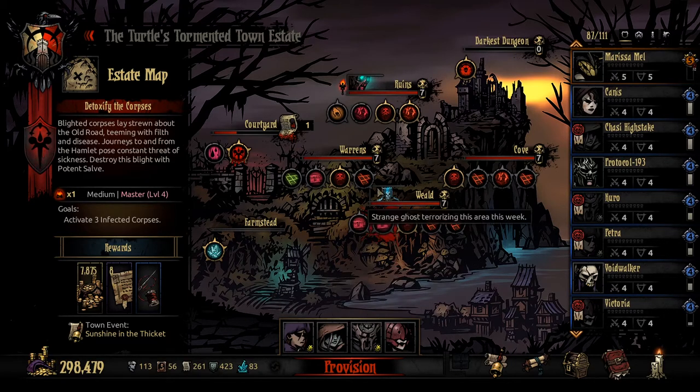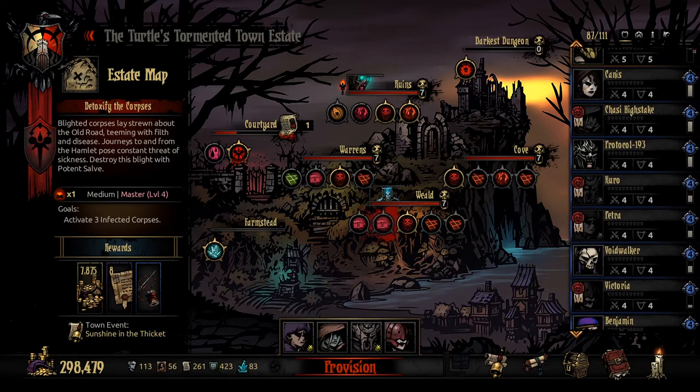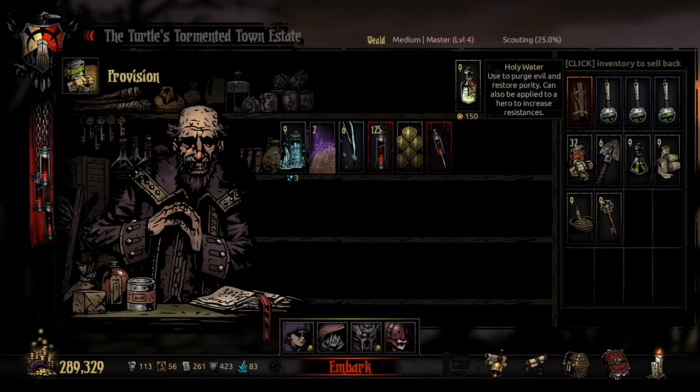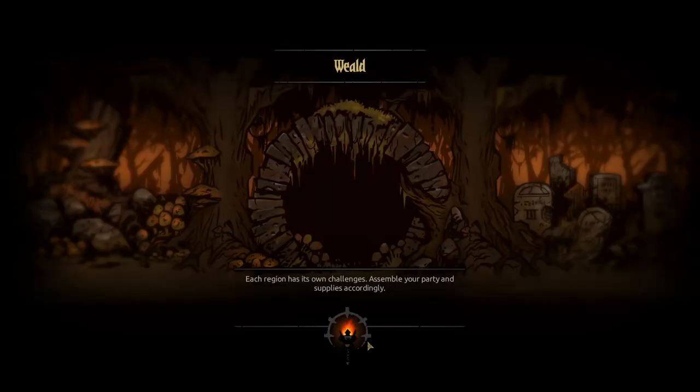Here we are going into a level four mission in the Wheel — this will be one of our last level four missions. After this we're going to have very few level fours left. Let's go into the Wheel and see what we can get done. Grab everything we need and embark. Ready to go. This could be a very, very, very good little expedition here.